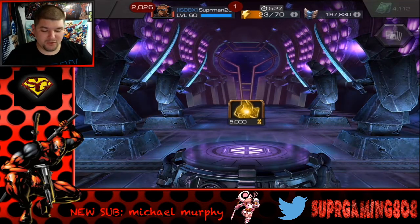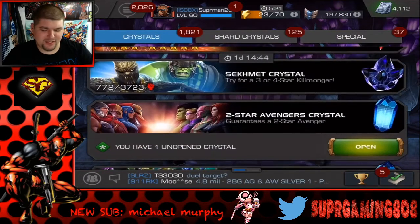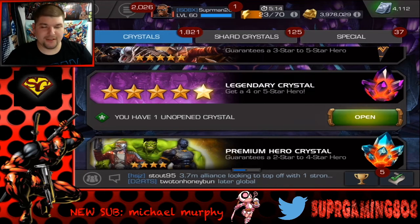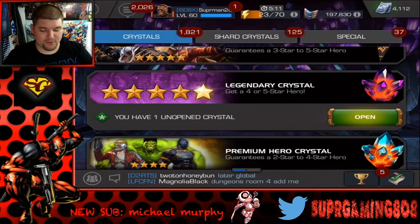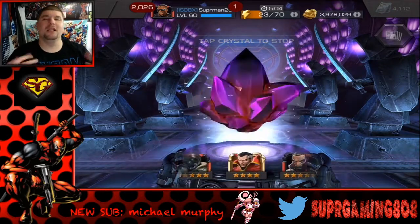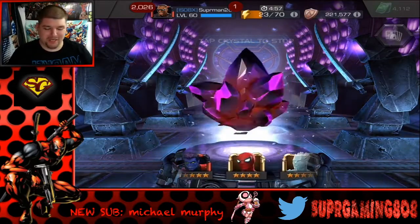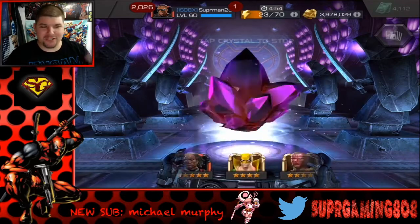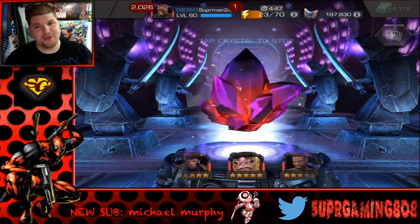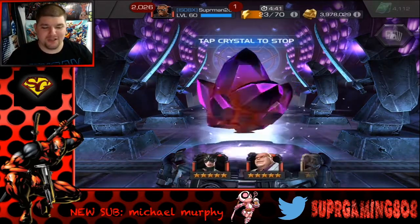This is it - this is all I really cared about, the legendary crystal. Can we actually pull a five-star? Even a Hulkbuster I'll take - it's another champ for arena. Please let it be a five-star Void. After I do the vanquishing blows today, I'll have enough to get my five-star awakening gem, and obviously we want science. We're doing everything we can to get Void.